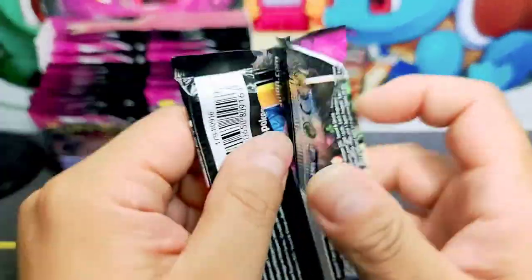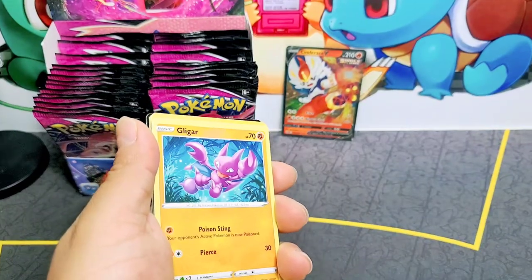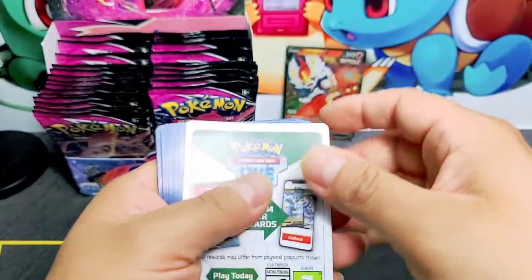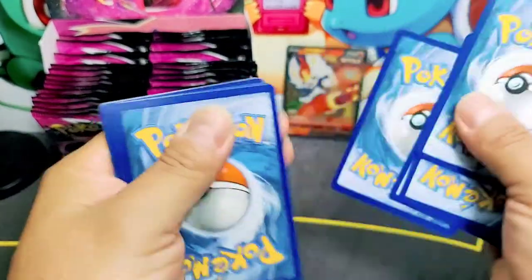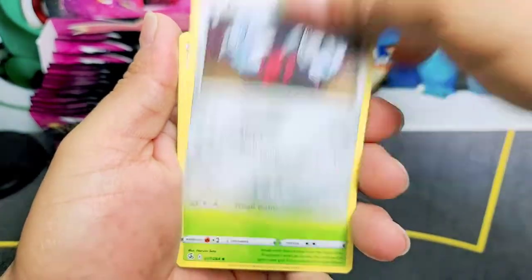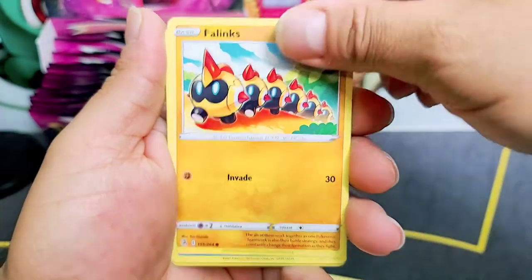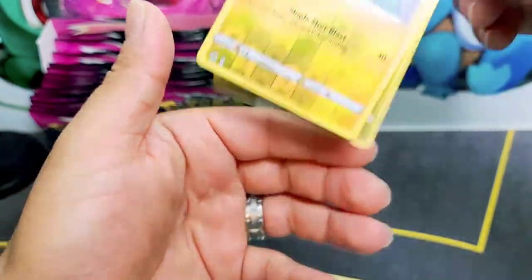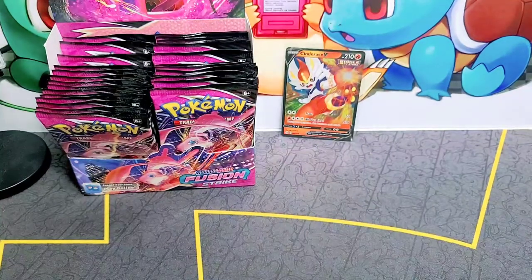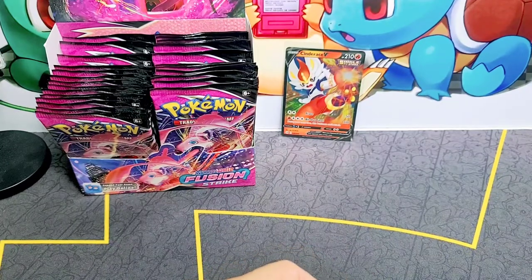Reverse holo in every pack with the chance of getting a reverse rare, if you will. I wonder if there's anything shiny on this one. I don't know what cards are on this set but trust me we're gonna find out together. An Absol — non-holo. Not bad. And the code card, here it is. I should give the code card at the end.